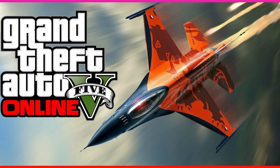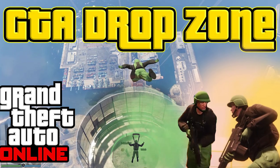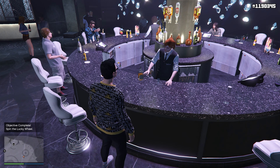For how to make money this week: Flight School is at double money, the Paper Trail operations missions are at double money, VIP work and challenges are at double money, the Drop Zone adversary mode is at double money, and all Transform Races are at triple money this week.